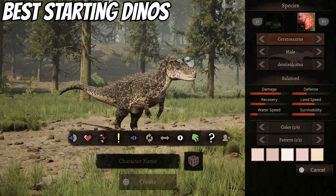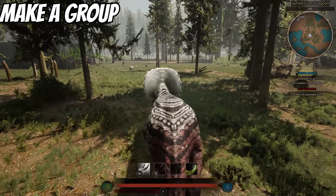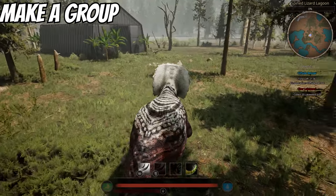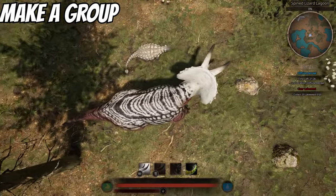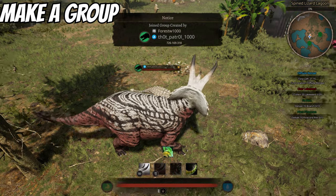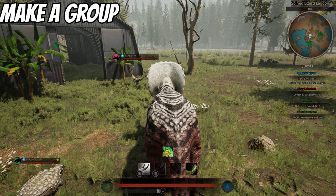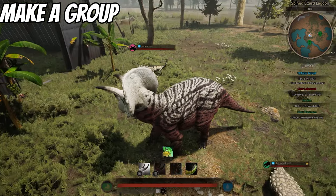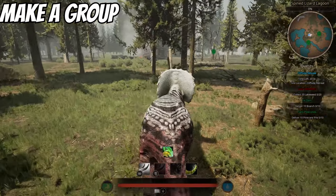You can also start as smaller dinos like the Conch, which is good for getting the lay of the land. Another thing you should do early on is look for other dinos to group up with. Herbs can only group with herbs and carnivores can only group with carnivores. Hit the group invite on the wheel and once they accept, you'll get group quests on the right side — an excellent way to grow faster and gain protection. That's how I made a lot of friends just by randomly adding people to a group.